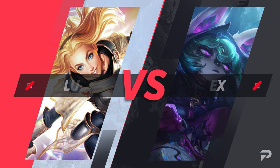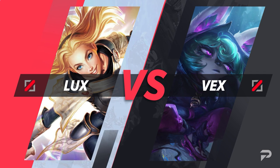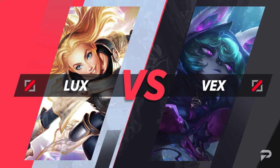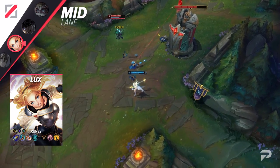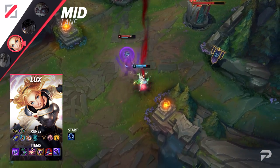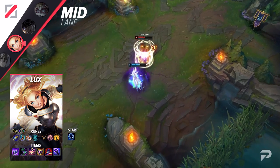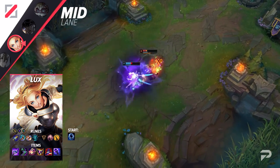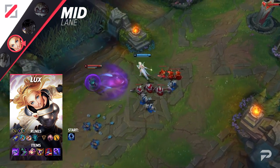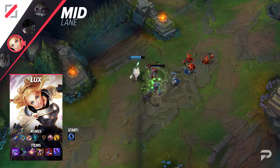The other mid laner to talk about is Vex. Punishing her can be hard — by design, she has a ton of anti-aggression built into her kit. If you try to go in on her with any melee assassin or close range mage, her shield and fear makes it very easy to land the rest of her combo. But as Lux, you get to punish her from afar, leaving her with little room to actually hit you. Instead of forcing kills, you'll just be chipping away at her with constant E poke. If you land the Snare later, you can maybe burst her down with your ultimate, but you should be happy to just bully her out of lane even if you're not actually getting kills.